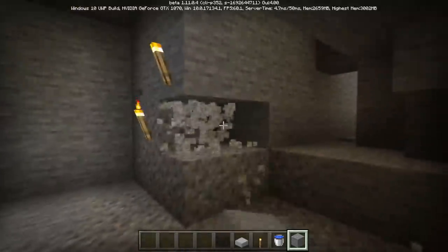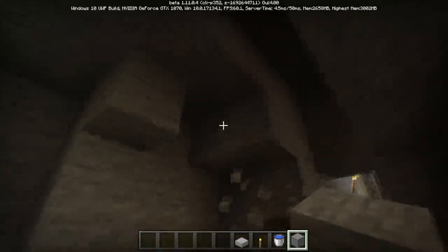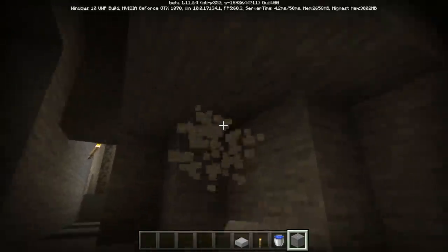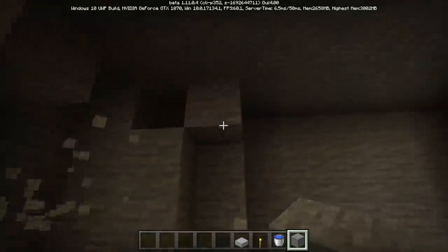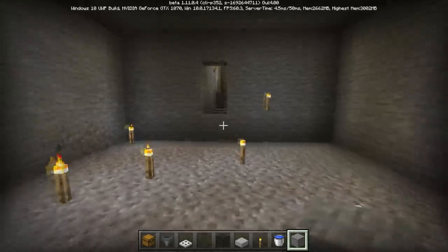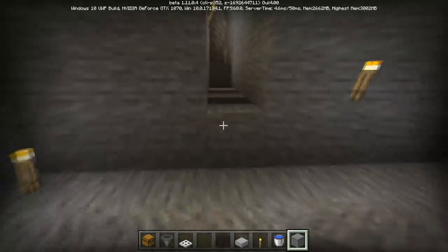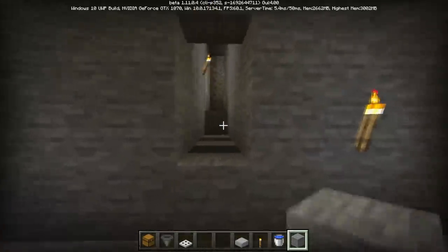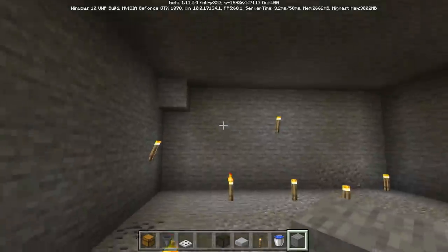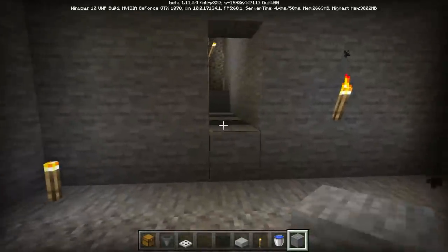After that 10th block, continue digging and make a room — this is going to be your spider farming room, where you'll stand to kill the spiders. Set up whatever you'd like in this room: maybe a storage system, an enchantment setup, whatever you want. The room can be however large you want. To make things easier, you'll want the floor of your farming room one block lower than the four-deep part of your trench.